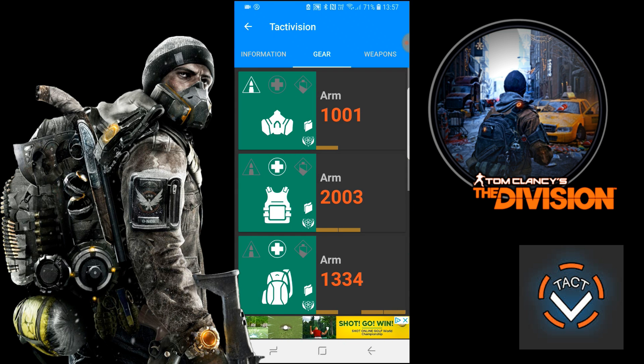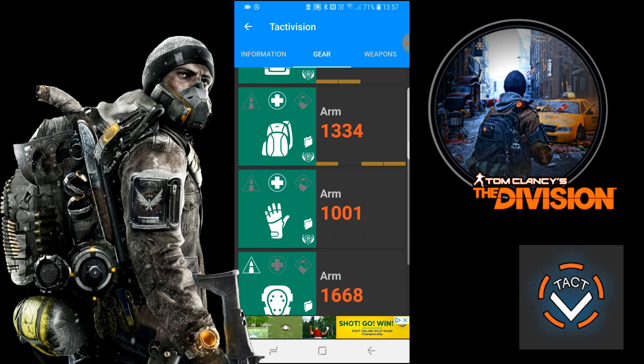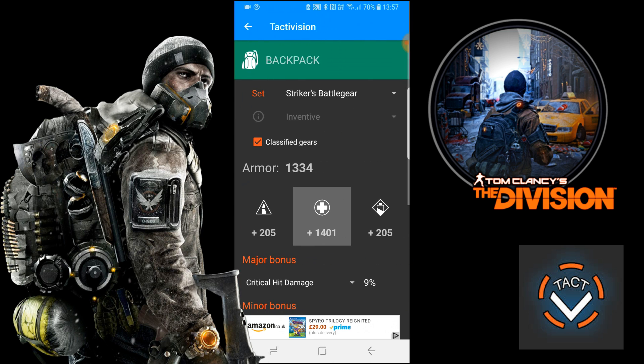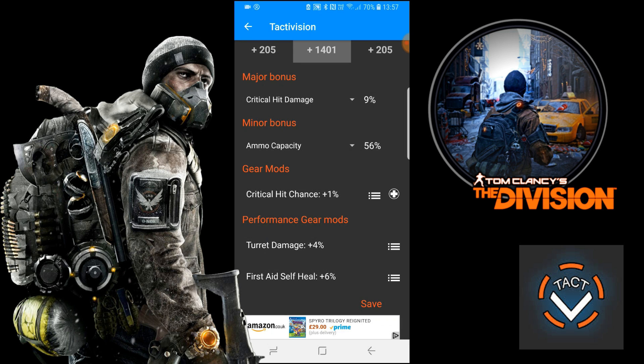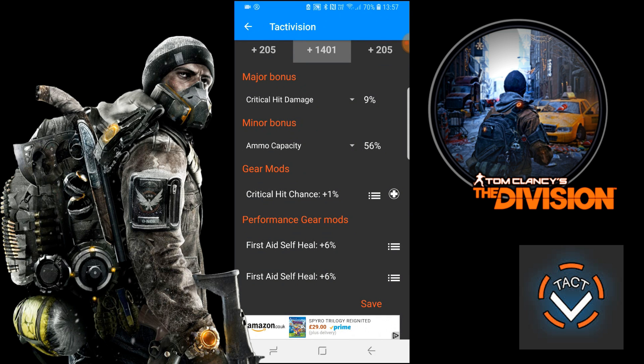You can select any gear mod you wish to use and see what it looks like. You could be building a PvE build, put all your damage-to-elites in, then on the stat sheet see how much damage to elites you can stack up before re-rolling in the game. Next to crit chance you can select what type of mod it is, then hit save. For the backpack, the little gold boxes mean it's got a mod on. Going into the backpack you can see the performance mods at the bottom — select whichever one you want and see what the stats turn out like.